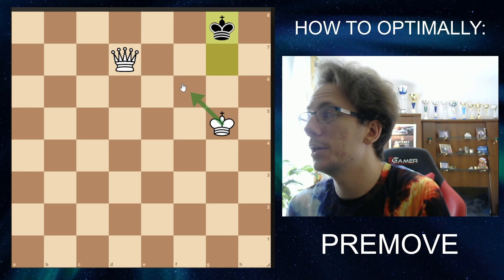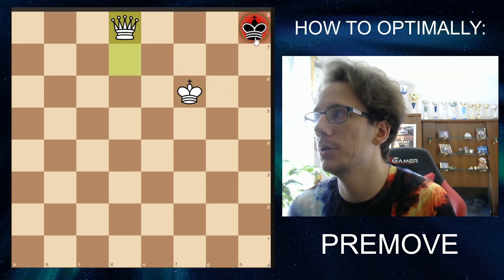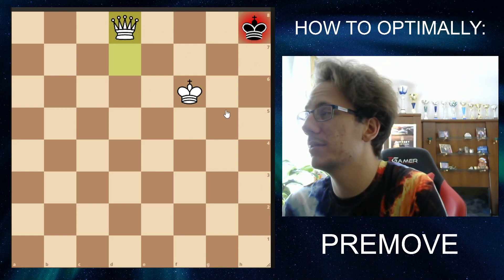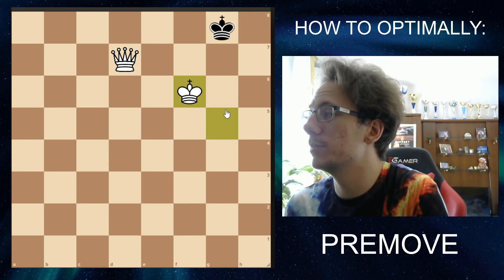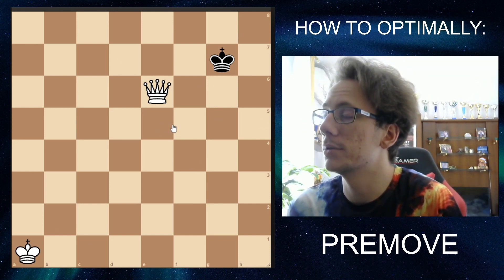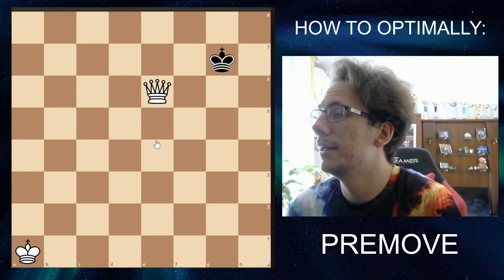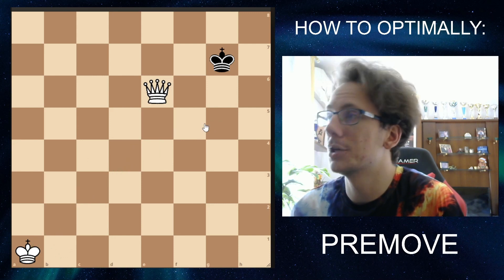Not king F6, because if they are there, this will not be checkmate since they have an escape square. This requires a lot of experience, calculation, and visualization — a lot of key skills. But once you nail this, you will get rewarded, because the only time you're playing this position seriously is when you have one second or less. That's why it pays to know how to pre-move the entire game.